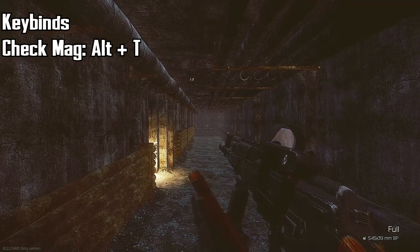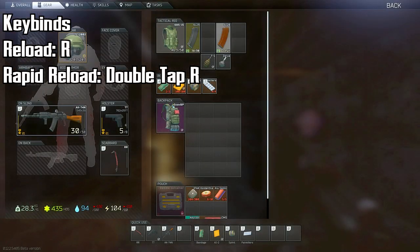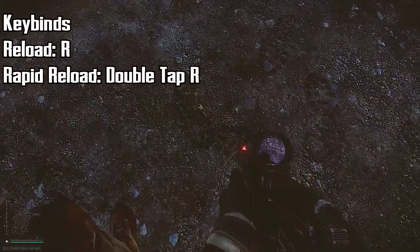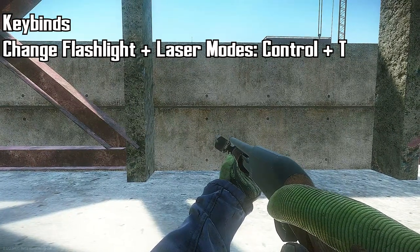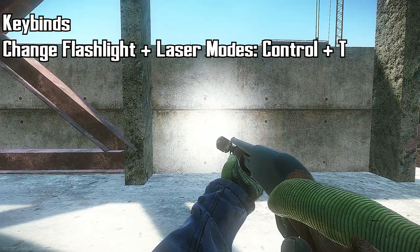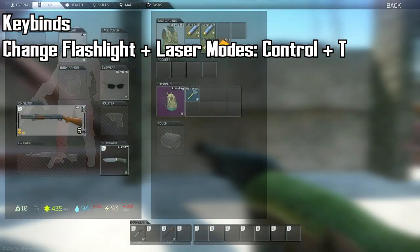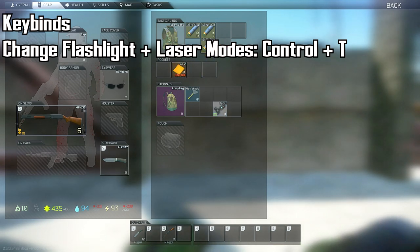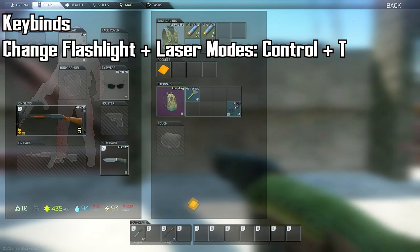Alt+T will check your mags and give you an estimate on how much ammo is in there. There are two types of reloads — press R for a regular reload which puts the mag back into your rig. If you double tap R, it will do a faster reload but drop the mag on the ground, and you'll have to manually pick it up after the fight. To change the flashlight laser combo, use Ctrl+T. If you've ever spawned with a shotgun that has a flashlight laser combo on it, you might have thought it was only a flashlight — make sure to check Ctrl+T as it might also have a laser option. What I usually do is take that off the shotgun and put it in my bags, so if I swap the shotgun for a better weapon like an AK, I keep that flashlight laser combo to put on an AK in my stash afterwards.